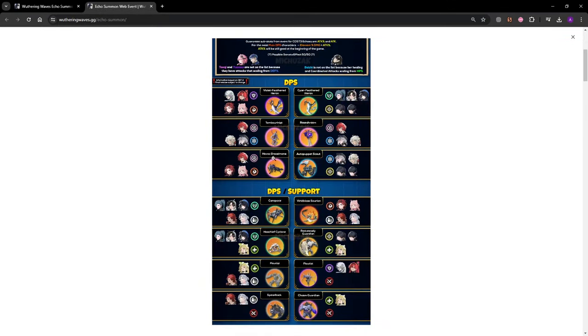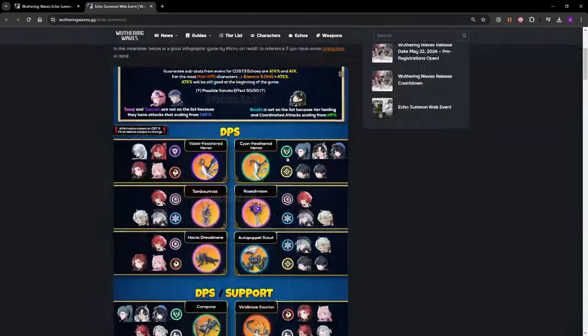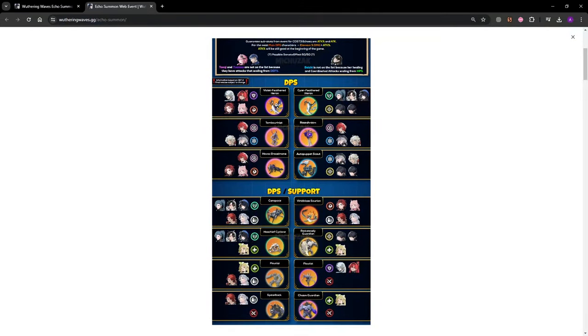The echo that you're going to want is going to mainly come from a spreadsheet on wutheringwaves.gg, which I will leave linked in the description. It will show you all the echoes that you can get and what characters they're used for. When looking at this chart, everything is going to be based on the set bonus, so you can pretty much get anything that supports your set bonus.